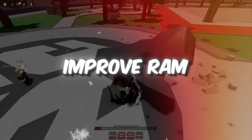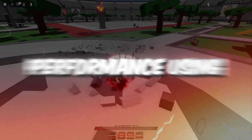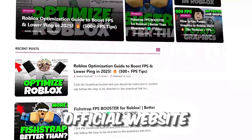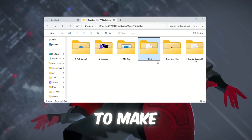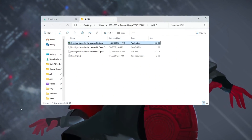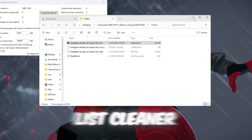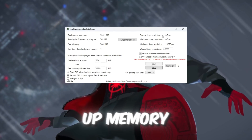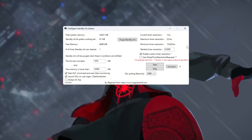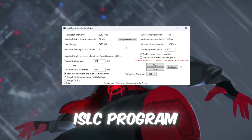Step 5: Improve RAM performance using ISLC for Roblox. You can get all the files from my official website — link in the description. We're going to make your RAM memory work better using a program called ISLC, Intelligent Standby List Cleaner. This tool helps free up memory and can improve Roblox performance by reducing stuttering or lag. Start by opening the ISLC program.